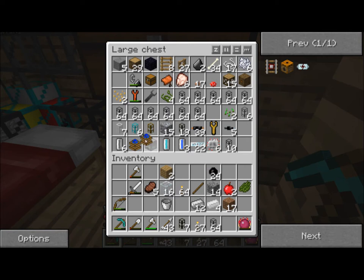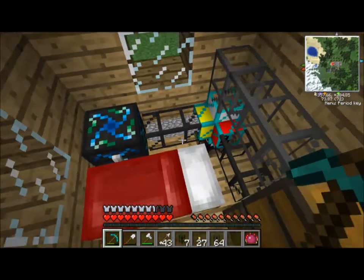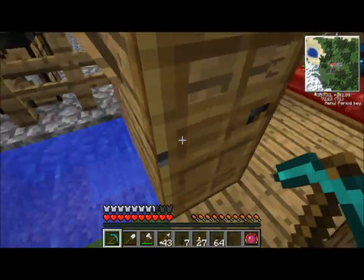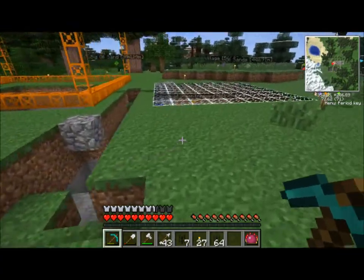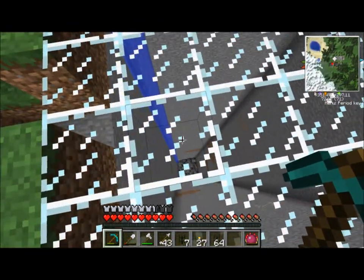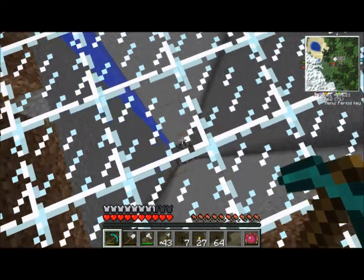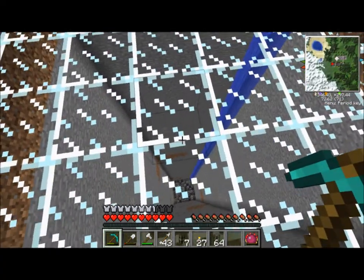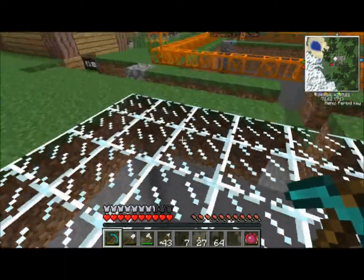We've already got some engines over there that are hooked up to the pump already. This system is going — oh, I didn't show you what I've done with the quarries. I kind of AFK'd a bit. This finished digging out, and so I used the water to get to the bottom. That's just some Nikolite down there, and I didn't really feel like mining it out because it's above my head. But I found a little bit of ore along the sides — some tungsten and whatnot.